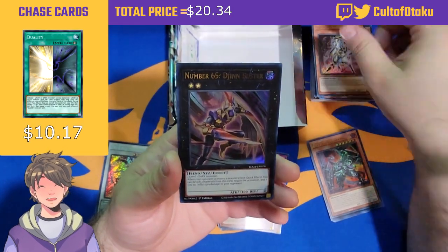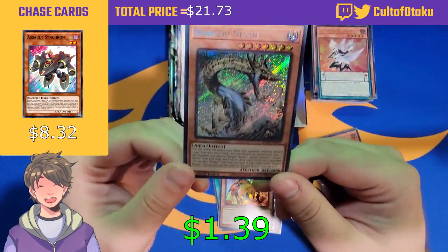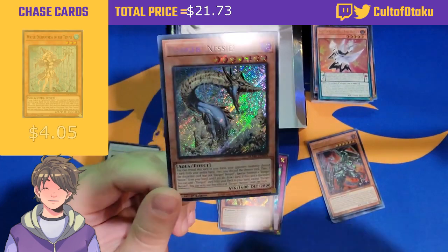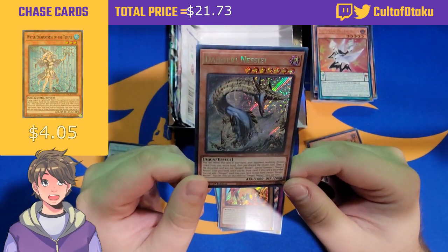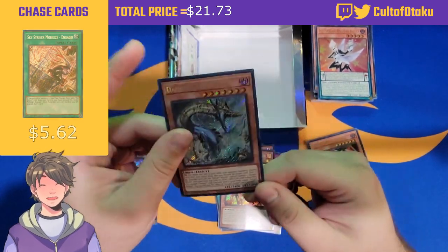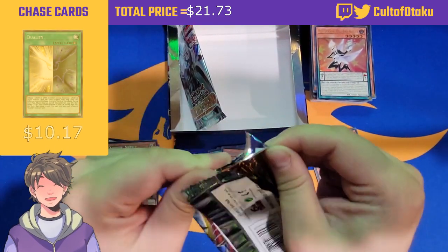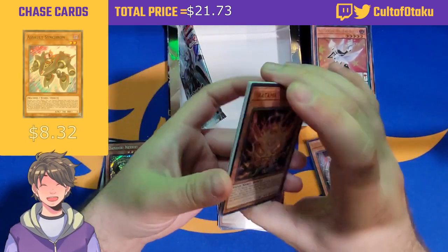Number 65: Djinn Buster, Butler, and Danger! Nessie! — unfortunately not a quarter century rare, but that's a really good reprint. The Dangers were getting really up there in price, and Nessie had long been overdue for a reprint. We got Danger! Bigfoot! in something like Maximum Gold last year or two years ago, but Nessie was next on the list. Down to two packs and we've gotten some good pulls but nothing we were specifically looking for.